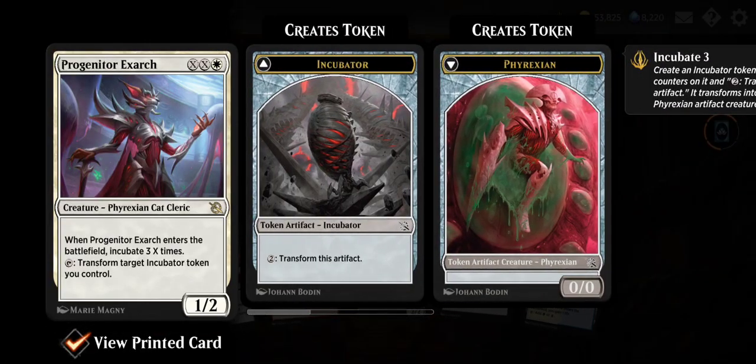Progenitor Exarch — Phyrexian Cat Cleric, XX and white, 1/2. When it enters the battlefield, incubate three X times and transform target incubator token you control. So you dump a bunch of mana and create X incubator tokens with three +1/+1 counters on them. That's very interesting — could pair well with Mind Splice Apparatus from the previous set, the four-mana flash artifact with oil counters that reduces the mana cost of spells.